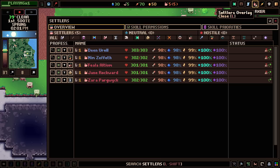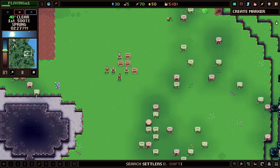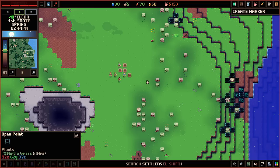Let's go ahead and put our town center right there. We've got our villagers — we started out with five: Dean, Nim, Fiala, Jane, and Zara. We've got a carpenter, a farmer, a lumberjack, a miner, and a stonemason. Not too bad of a start. We may need to reassign someone to do mining tasks, but that should work for right now.